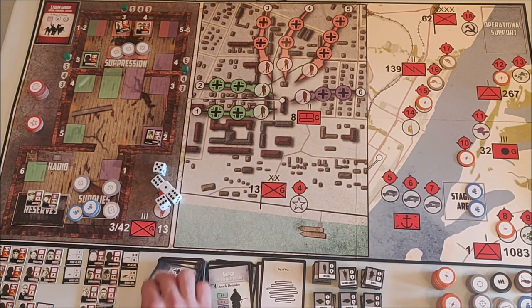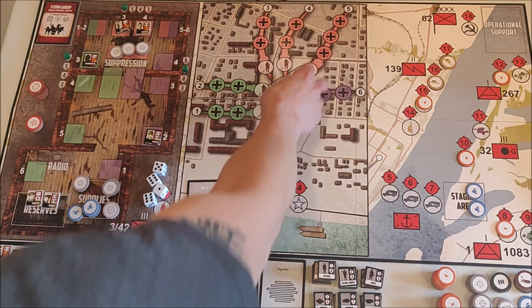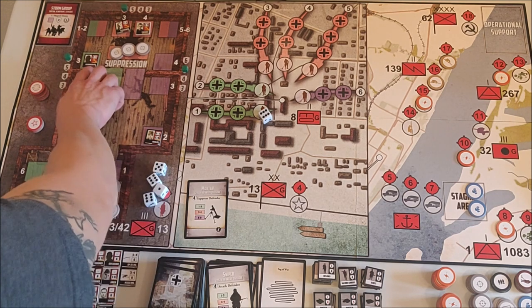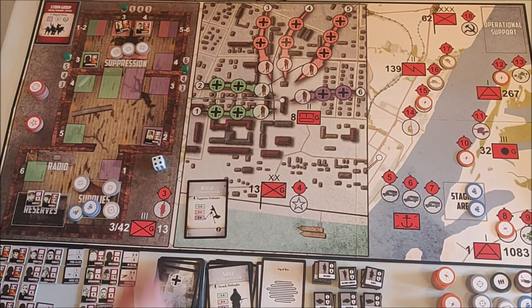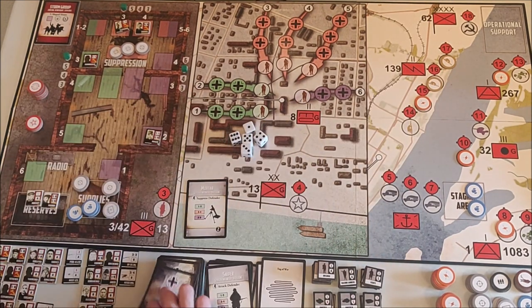We're now into phase two already. We have the mortar who's going to attack the green side and try to suppress the defender — specifically Shergolov, my only defender there. He uses four dice and doesn't manage to suppress him, so nothing happens.